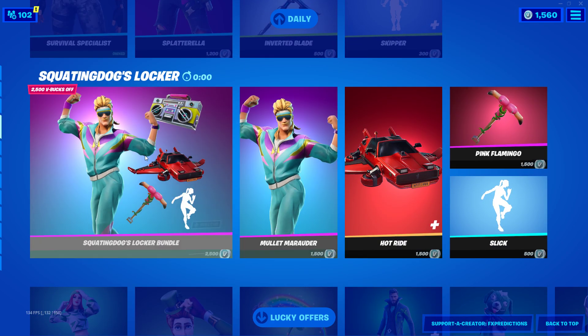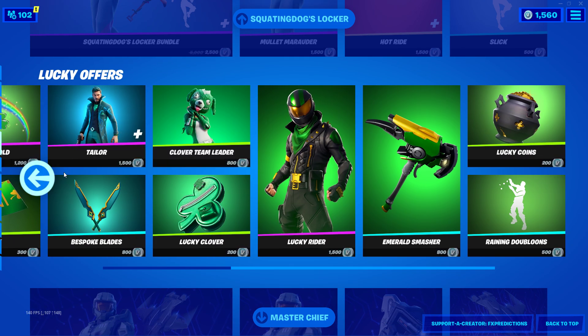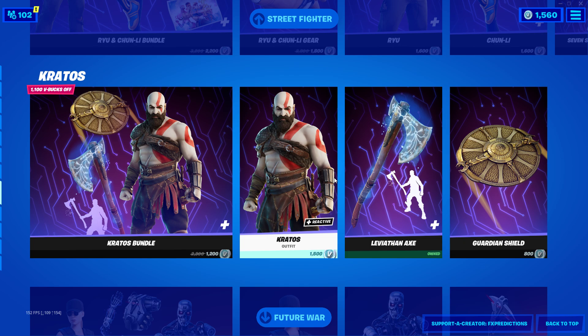Squatting Dog Locker Bundle, Mullet Marauder, of course — not the best skins. But we got the Lucky Offers. I think the best skin in the Lucky Offer set should be the Chance skin. That one's pretty clean, it's like a green ruby. And of course we all have the Hunter skins.